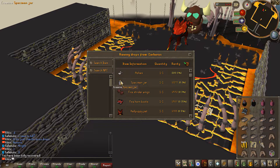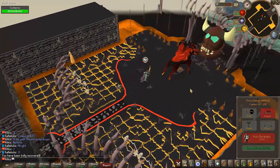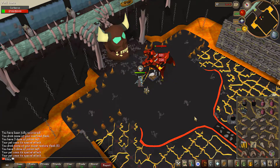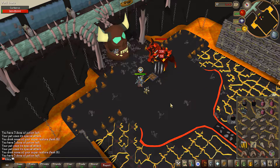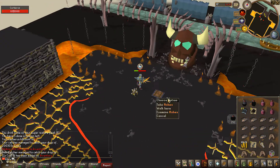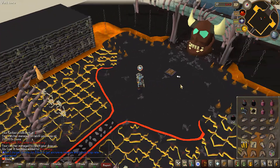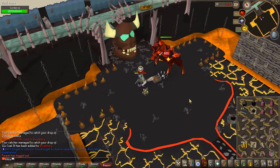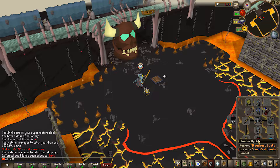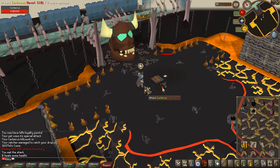I didn't even know they had Cerberus on the server until this exact moment - and he actually drops Firehorn Boots, which I think are the best straight melee boots, at only 1 in 500. I've also been looking for a boss that drops coal - 5 to 25 isn't too bad. 15k HP, and he's got mechanics - he spawns little angels that come out and attack you. I tested just ignoring them - I killed him and they hit me kind of a lot but I'm healing up to full on him via soul split. We'll definitely be returning to Cerberus - even got some torstol seeds.